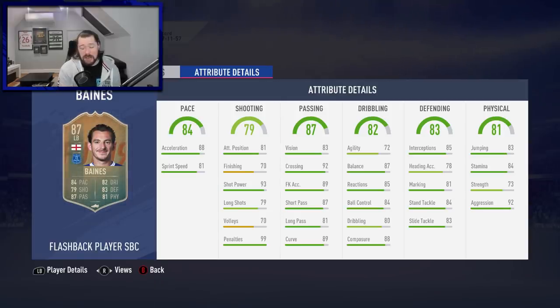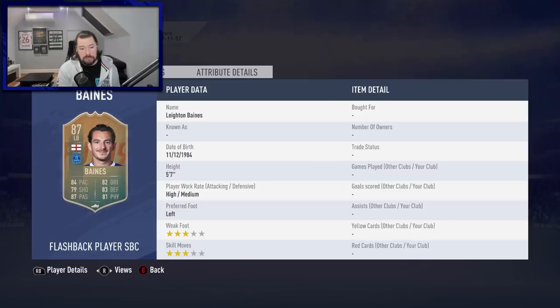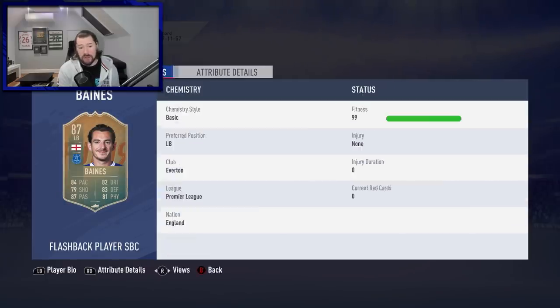Now looking at the in-game stats of this Leighton Baines, very nice at first glance. Really good composure, reactions, and balance. His defensive stats are good. His physicals are okay. His aggression is nice. His stamina is only okay, sadly. His pace is generally good and his passing is exceptional. High medium work rates, 5'7", 3 star, 3 star.